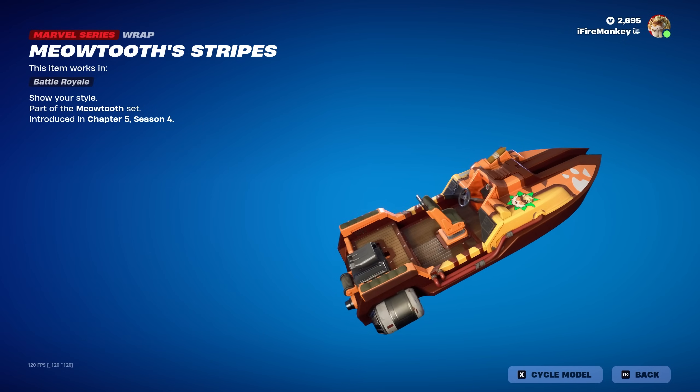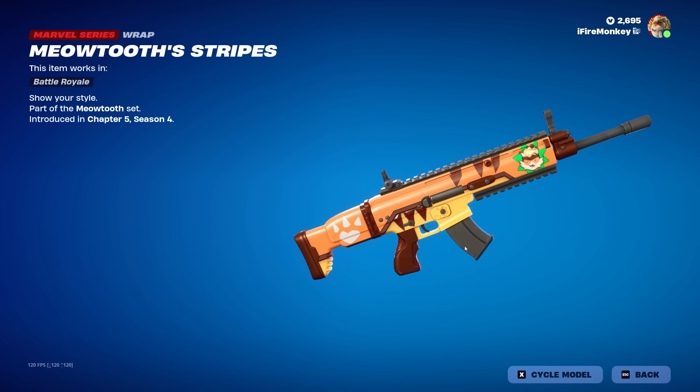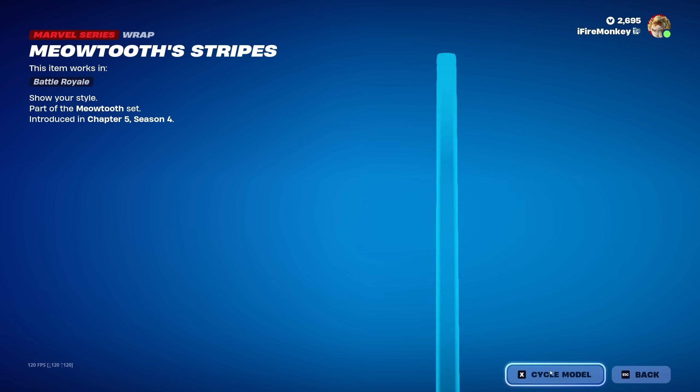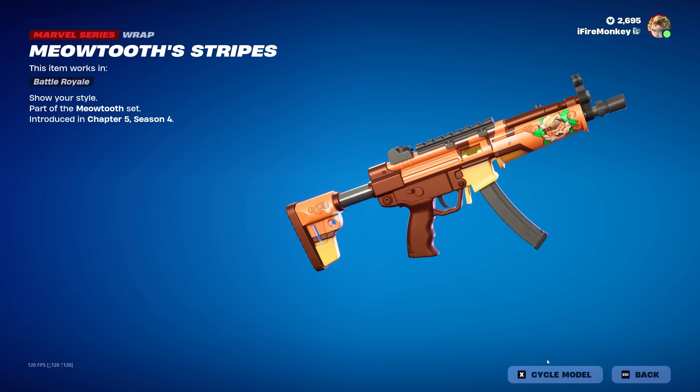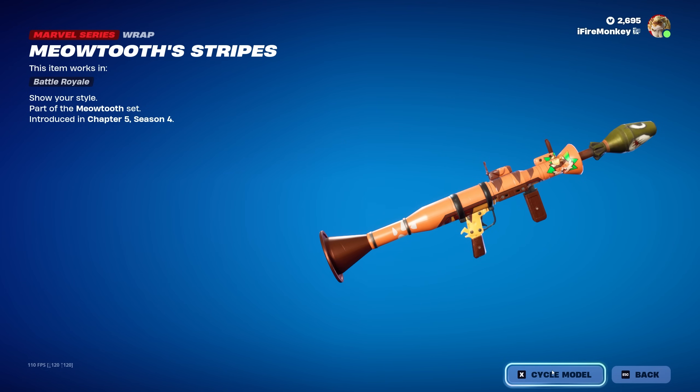We also have the Meowstools Stripes wrap right here, which is not actually reactive at all, but even though it doesn't mention reactivity or animation, it is actually animated. The animation is just at the front, where you can see the Sabretooth Meowstools face rotating back and forth. Pretty simplistic wrap, but a really nice one if you want to use it — I like how they have the little Sabretooth added effect right there. You can see it up close on the pistol and just how the animation plays. Most likely it's not reactive at all, just got a nice little animation at the front.